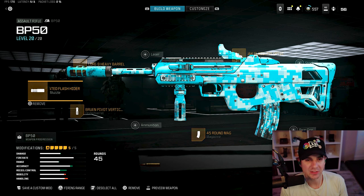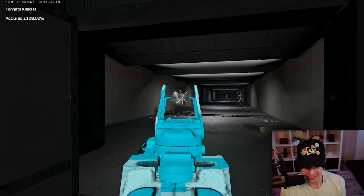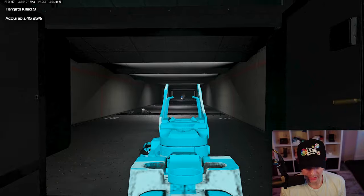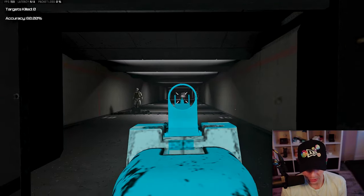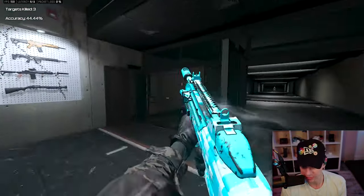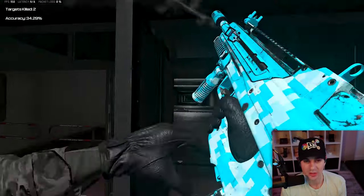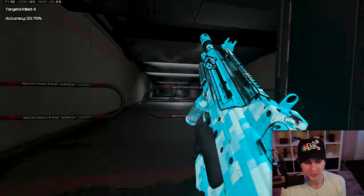The next gun on the list has very easy recoil control as well, and as you can see the bruen pivot vertical grip is on this one too. The heavy support is still decent, but the bruen pivot vertical works great on a gun that doesn't have too much horizontal recoil. This gun has a good iron sight too. Shooting it, you can see it has a very manageable recoil — not too much shake. If you take off the optic and put on a stock, the recoil control gets even crazier — a very accurate gun with good mobility and the time to kill range you need on Rebirth Island.